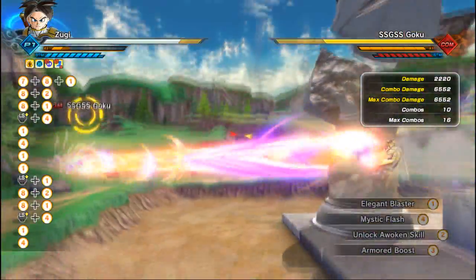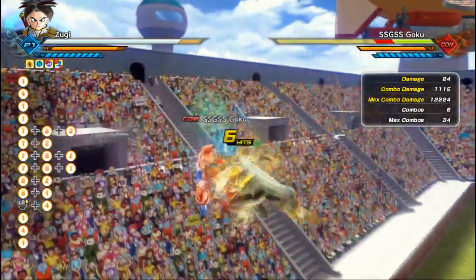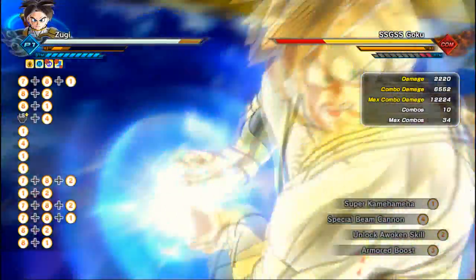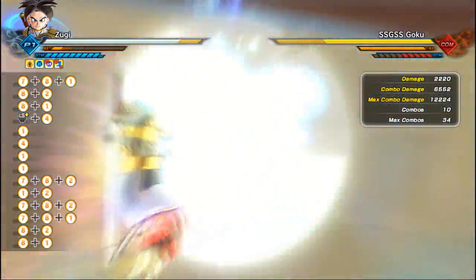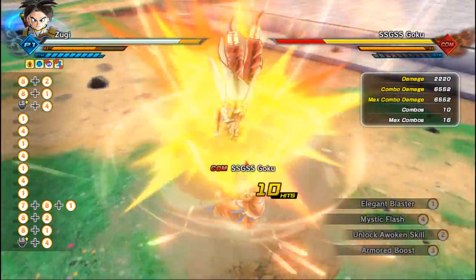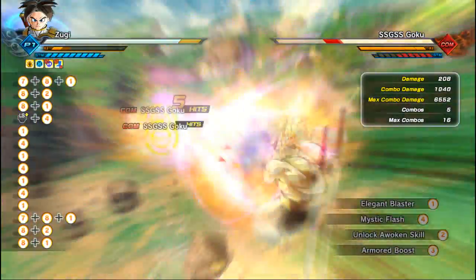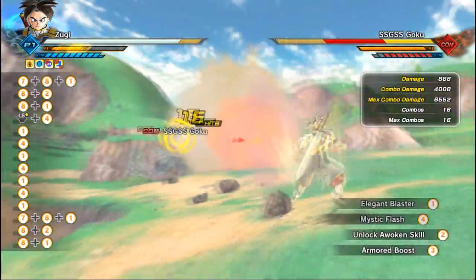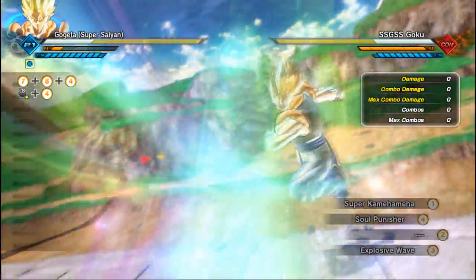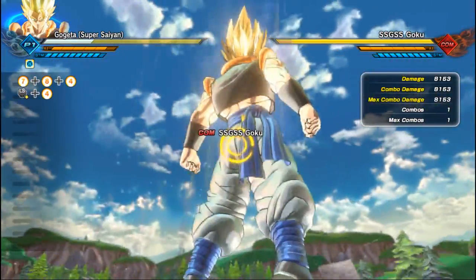Now you guys will be asking why I'm using Elegant Blaster, since that's one of the weakest ultimates. Well, this combo actually has a weakness — your enemy could fall behind you after you use the headbutt. Although if they fall behind you, you can use Elegant Blaster, which lets you disappear, reappear, and fire a huge explosive wave. You could also use Soul Punisher, which lets you turn back while using the ultimate without actually turning back.